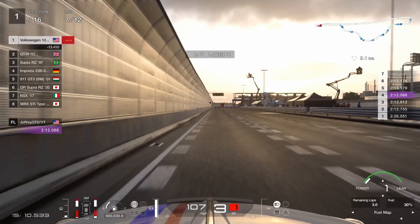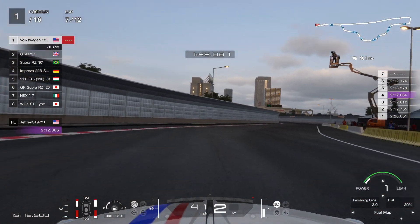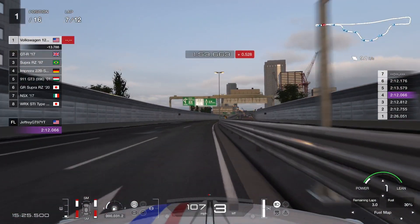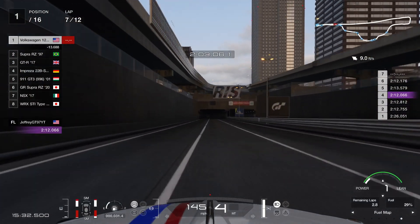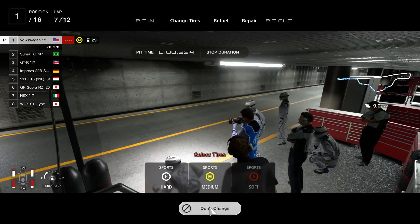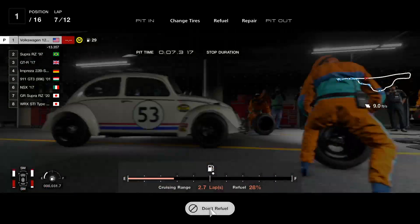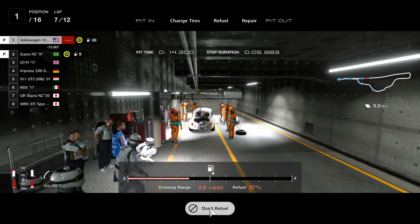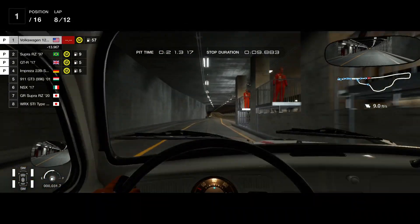This is lap 7 — the lap I was able to pit. As you can see, we have plenty of fuel, but the rear tires are practically gone. The car has decent pace — we did some 2:12s, though I messed up and did a 2:13 on lap 5, but we're looking at mid-high 2:12s. I'm going to cut into the pit and switch to sport hards, and just add enough fuel to last the rest of the race — no need for a full tank, just to save time and keep the car weight lower for a little extra speed.